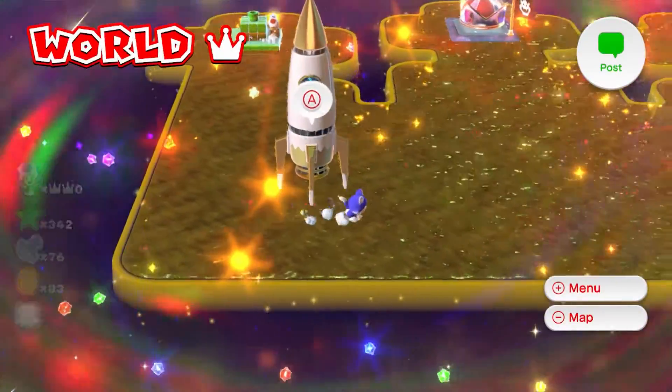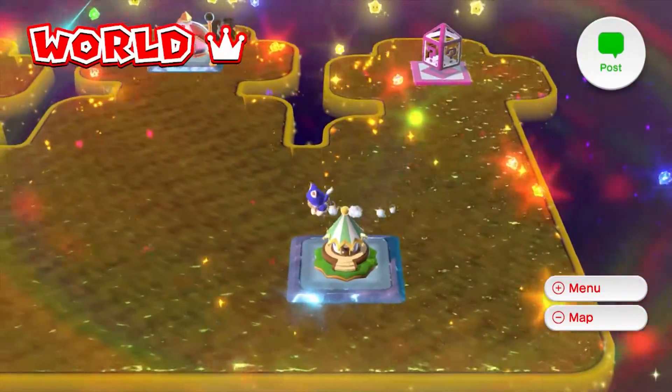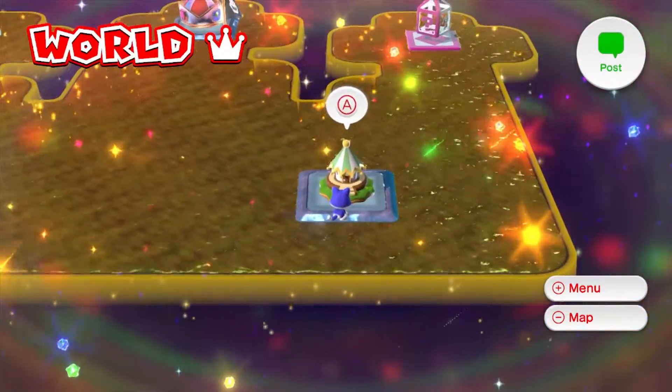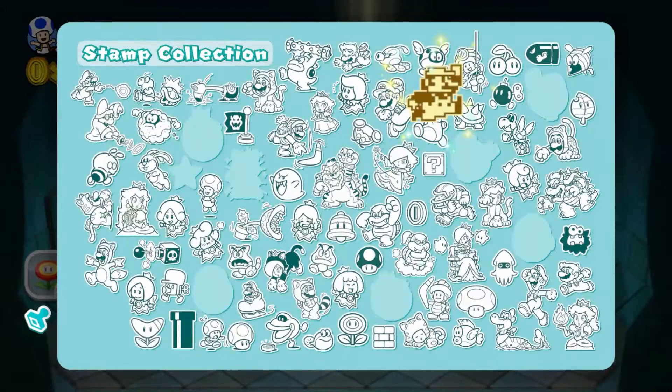That's right, World Crown. So this is the final world of this game, and we're going to start things off with the Stamp House - make things nice and easy.